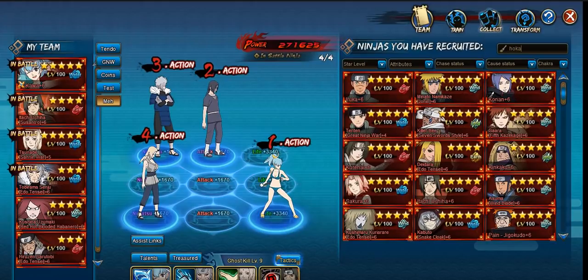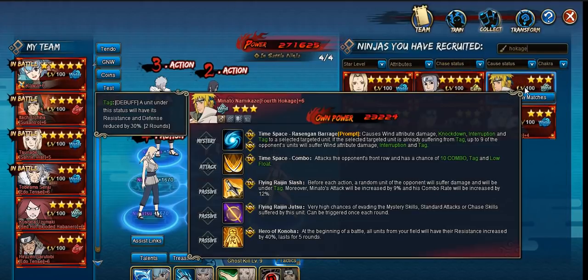Another unit worth considering is the Hokage Minato. Joni just doesn't fly because he doesn't have a high combo standard like Minato does. Minato most of the time does a 10 combo standard, as long as he's standing on move two and he's relatively buffed up. And he has a nice built-in dodge and a really low-cost mystery. He also scales up just like Tobirama does. So as a secondary DPS, he does everything you're looking for.